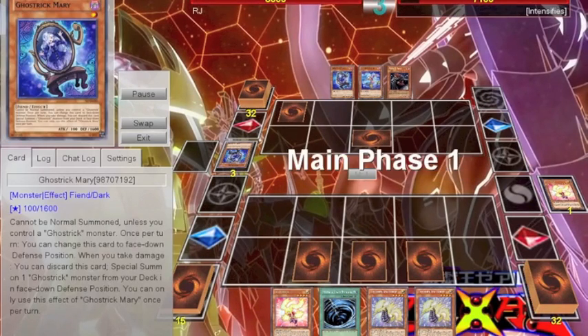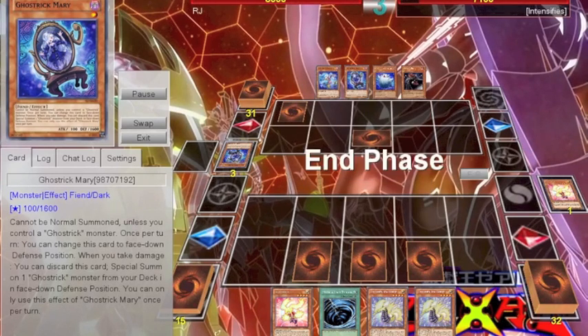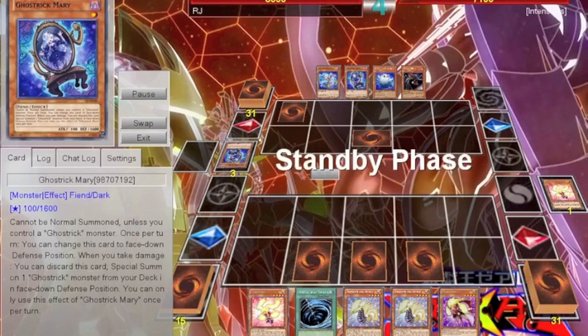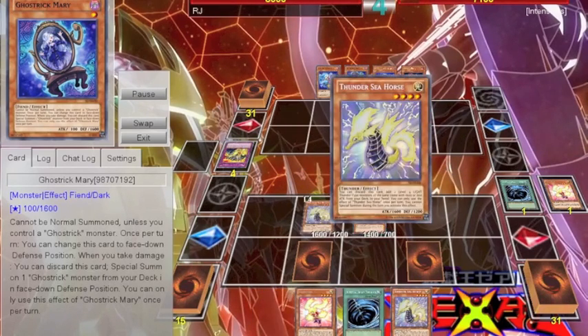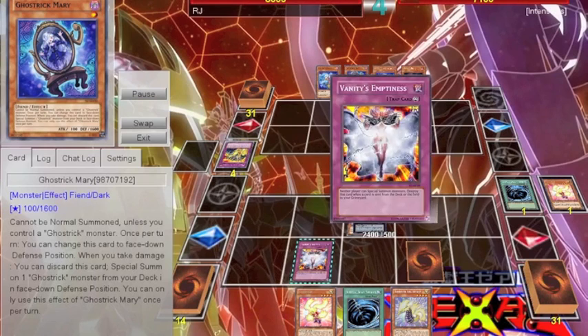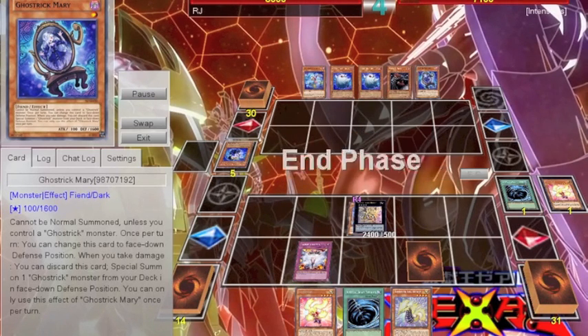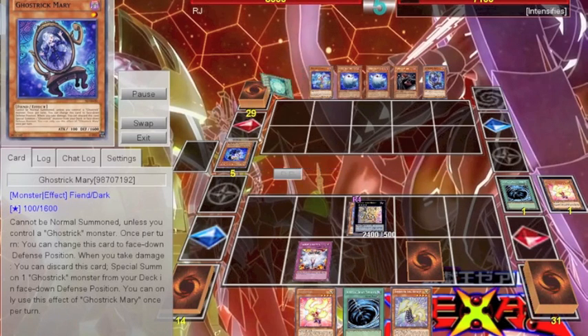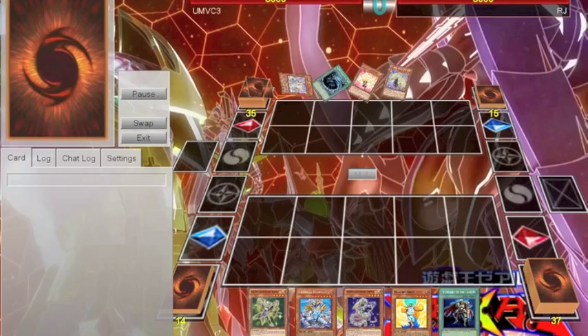He ends up using Memory of an Adversary to try and steal my Sishunder, and then he uses the damage he takes from Memory of an Adversary to get Ghost Trick Mary to get Yangshi on the board. During the next turn, I go for a Mega, flip the Vanity's Emptiness, and attack into the Yangshi. All he has are special summonable Ghost Tricks and his Vanity's Fiend, so that Vanity's Emptiness just totally destroys him, as I expected it to do since he was playing Ghost Trick Monarchs.